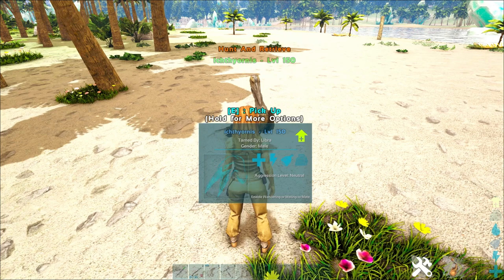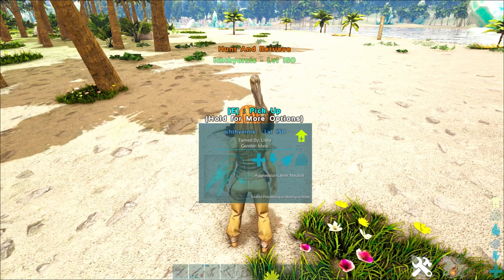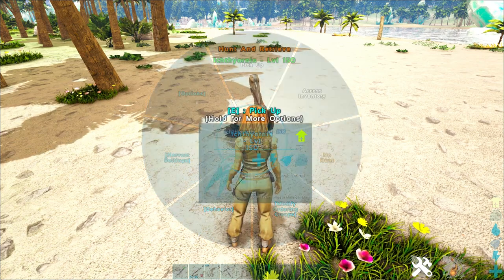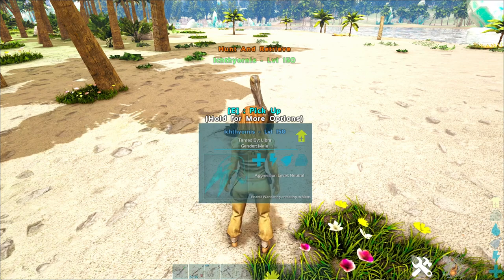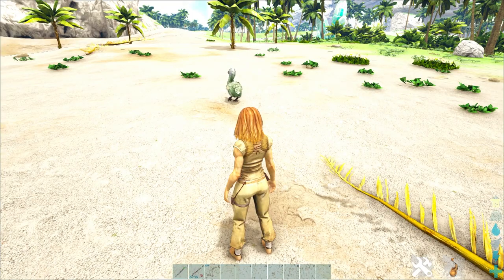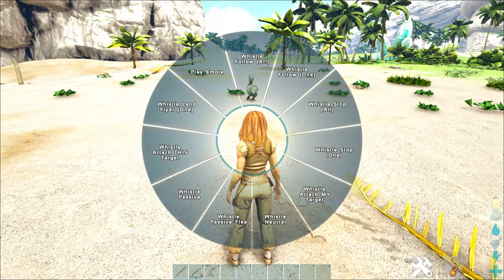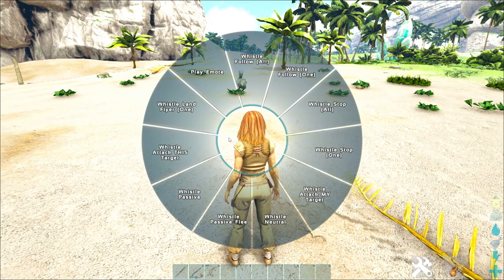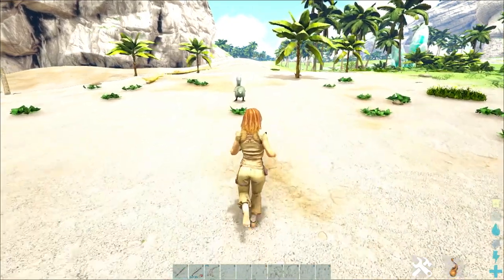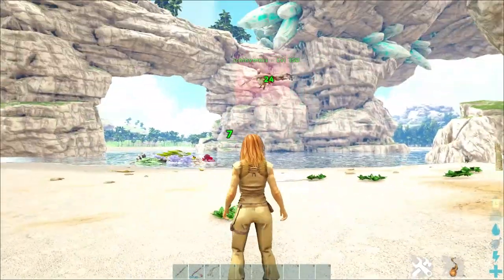It can turn a lot of normal fish or raw meat dropping creatures into prime meat, meaning any small creatures that usually give normal meat or normal fish meat — it will turn it into prime once it kills them and brings them to you. All you need to do is harvest it with a pickaxe. For example, it can get prime meat from dodos, Pegomastax, Lystros, trilobites, and compies, and prime fish meat from normal fish.